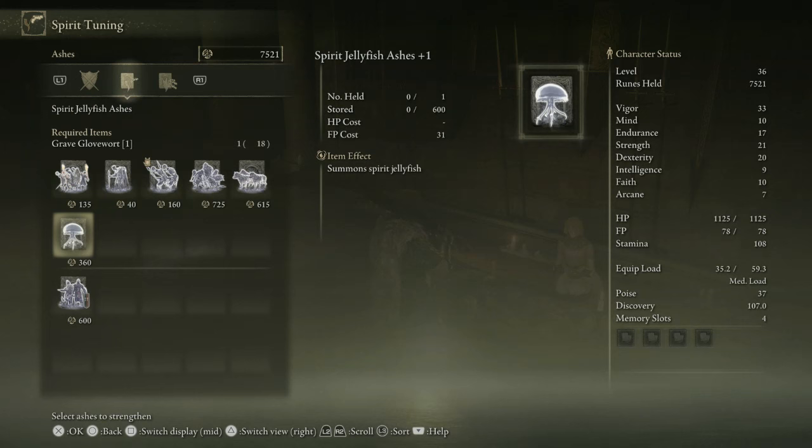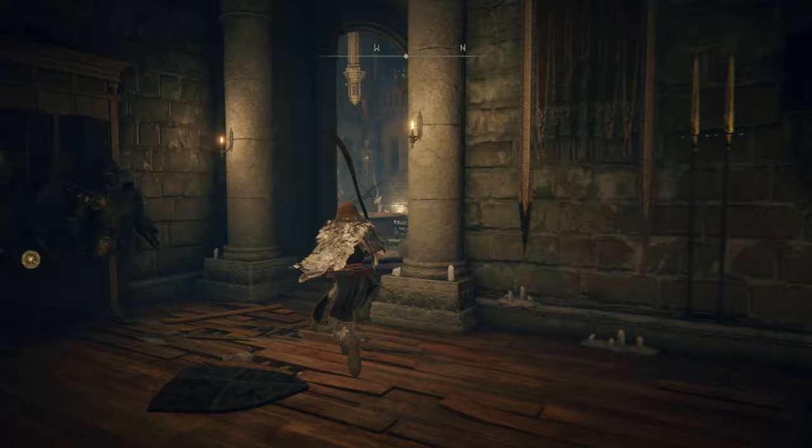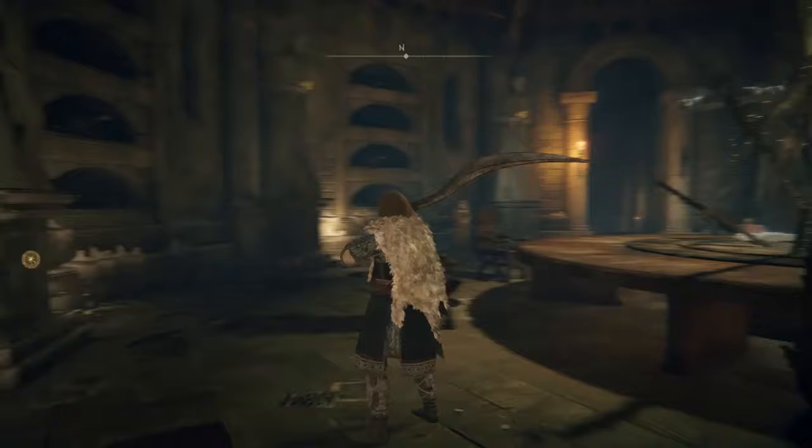Now we have the opportunity to do some spirit tuning — all these spirit ashes we've collected can be upgraded. The Grave Gloveworts are what's used for that. The unique ones like Lhutel and Banished Knight Engvall will require Ghost Gloveworts and cost a bit more runes. If you really want to make use of these special unique spirit ashes, you'll definitely need to level up your Mind stat to at least 20, ideally 20 to 25, so that you can summon one of these unique ones.